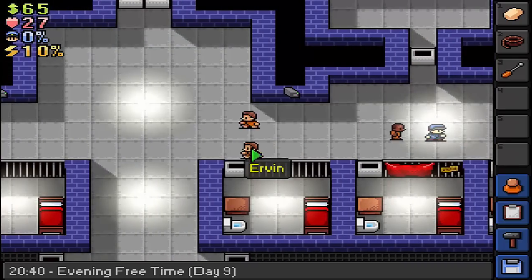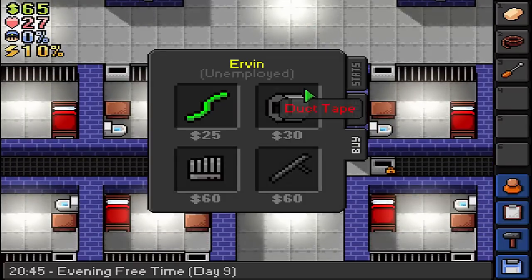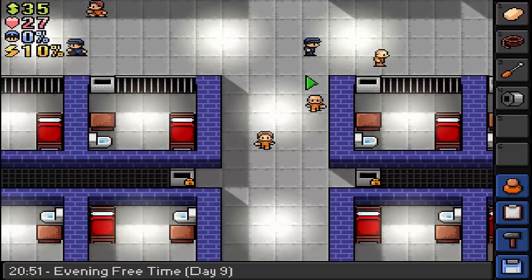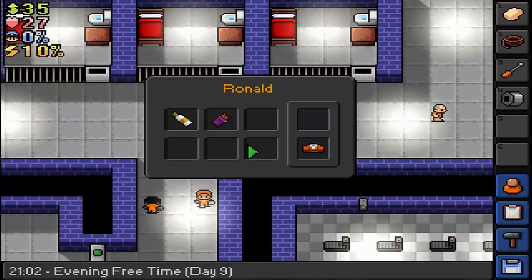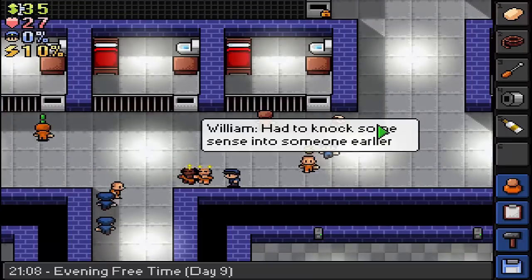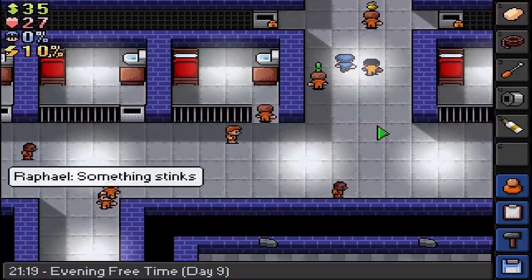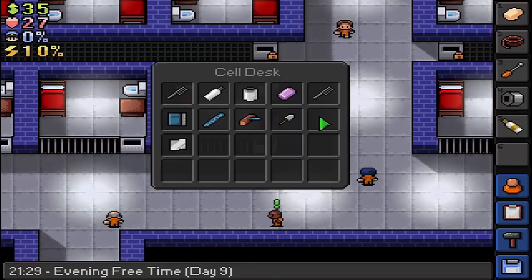Duct tape - wonderful, we'll have that duct tape and we shall make that shovel. Let's make that straight away. Ronald - super glue, don't need any of that. Could you just move on please, Mr Guard. There we go - let's make ourselves a shovel.